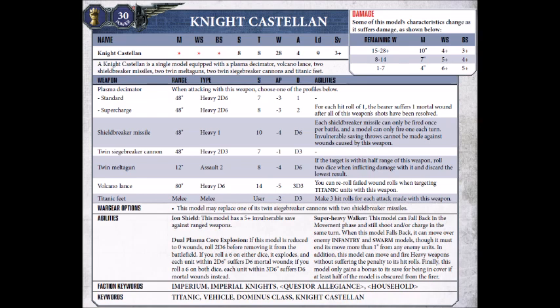You have the option of trading 1 set of Siegebreaker Cannons for another 2 missiles. I definitely wouldn't bother with this — the Siegebreaker Cannons are pretty decent, and if you take the extra set of missiles, you won't even be able to fire them until turn 3, when the Castellan might well have already been killed. If you swap out for the Shieldbreaker Missiles, it'll save you 11 points, but honestly I wouldn't bother. In my chosen loadout, the Castellan comes to 703 points, which was a big increase in one of the FAQs. He used to sit at around about 600 points, so Games Workshop really took a big swing at him with the nerf bat — and as someone who used to run the Castellan, rightly so, in my opinion.